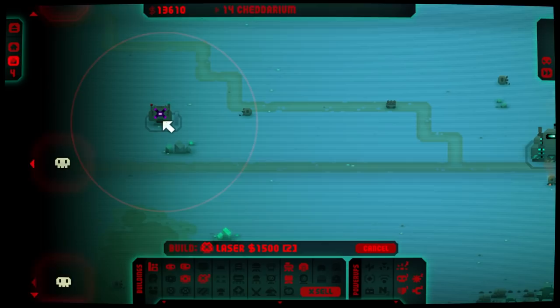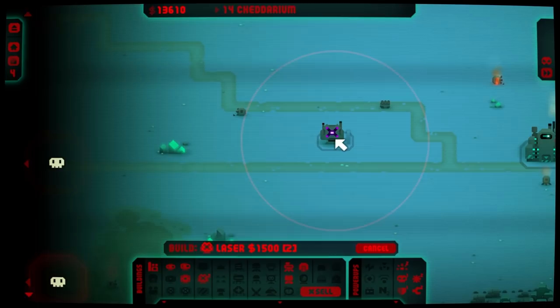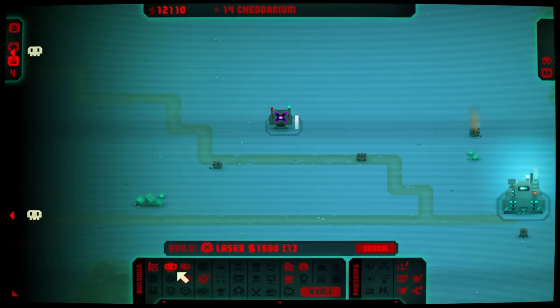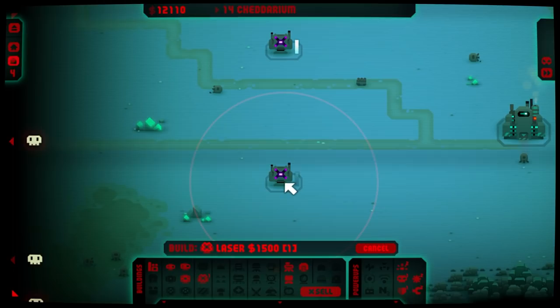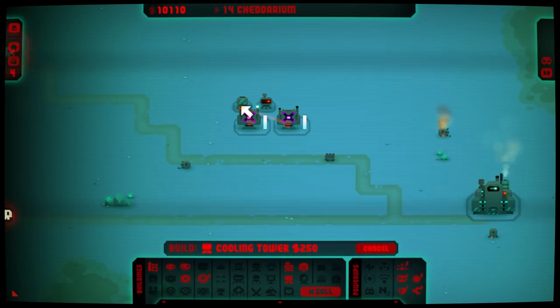Now, speaking of the strongest thing that I can get — do we want to just set up here? Because yeah, the problem is if I put it in the center, it's probably going to get hit. If I put it here with the usual smorgasbord... oh, I've got two of them now.